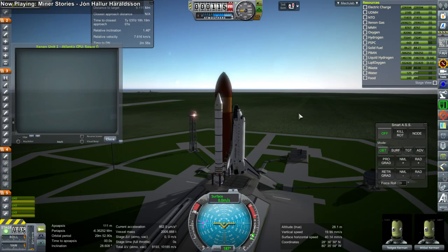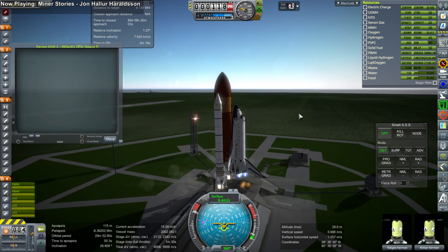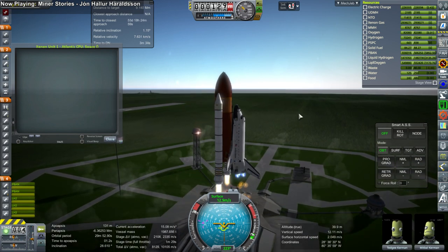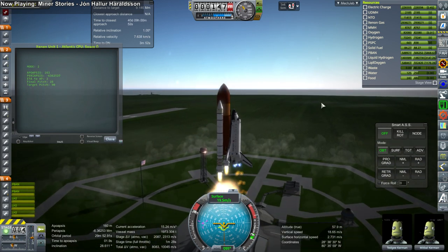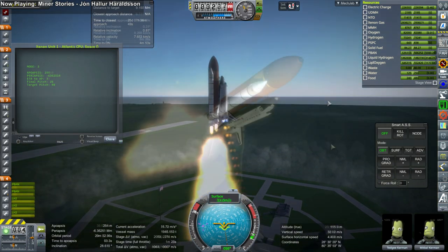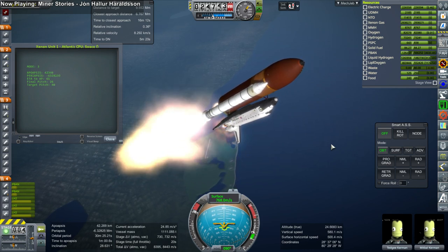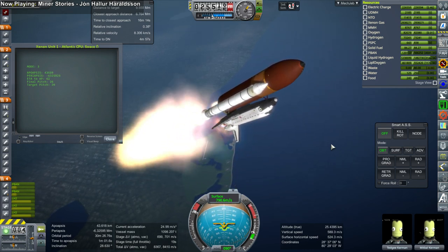Here we go again. This time it's a xenon tank — it carries 15 tons of xenon. I believe we need at least three of these modules: this launch plus two more. Then we need the ion propulsion back end with some RCS and perhaps additional thrusters for quicker thrust when needed.